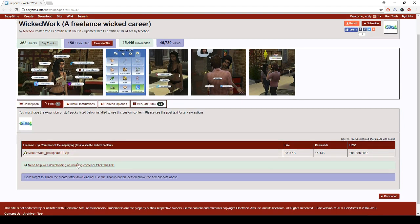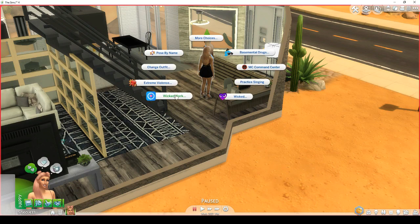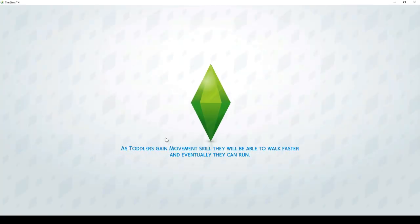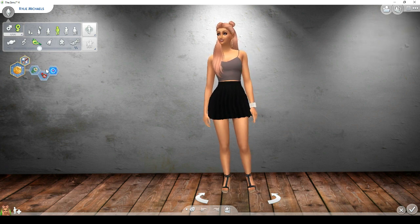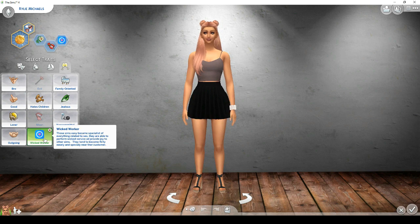With the Wicked Worker mod, the only way you can use it is if your sim has the Wicked Worker trait. Once you download and put it in your game, go to Create-a-Sim under the social traits — it's the Wicked Worker trait. It says these sims are specialists in everything related to sex; they are able to perform wicked service and provide joy to other sims. They tend to become flirty easily, especially near their customer. Click on that and it gives you the option.